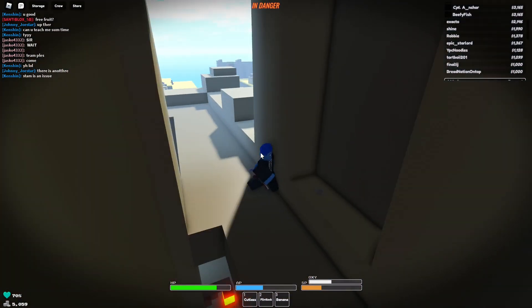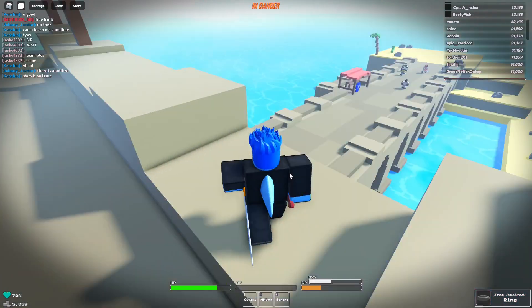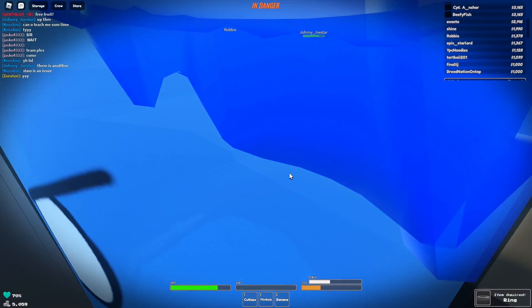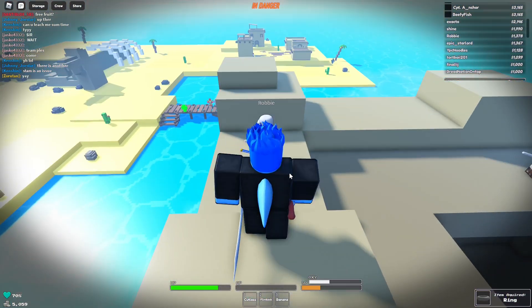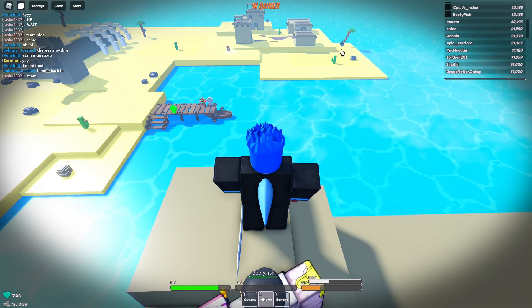First thoughts on it — looks pretty good. Definitely like the clothing, definitely like the room. This could be some sort of boss room, where you walk in there and probably trigger it. It reminds me a lot of Neptune's spawning area. Definitely a really cool sneak peek though.